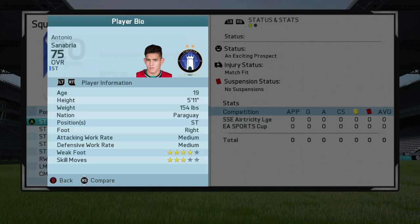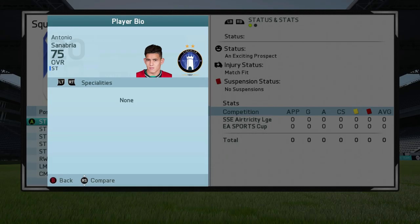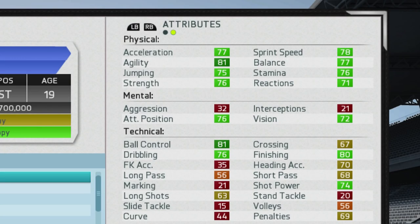Looking at his player information, he is 5'11 as a striker with medium/medium work rates, right footed, 4-star weak foot, and 3-star skill moves. No traits and no specialties at the start of Career Mode. His physical attributes are pretty balanced across the board with a nice combination of pace and strength, as well as good stamina for a younger player. His ball control and dribbling is also excellent for a 75 rated player — 81 ball control and 76 dribbling — and his finishing is top class at 80.